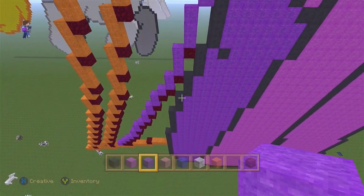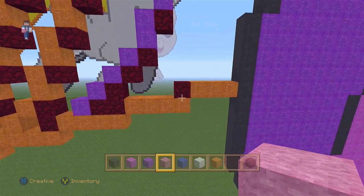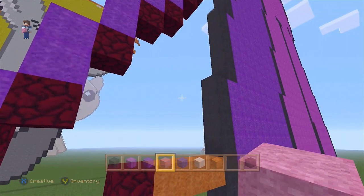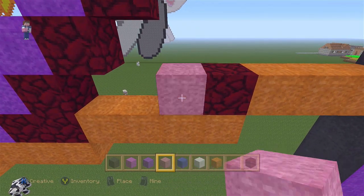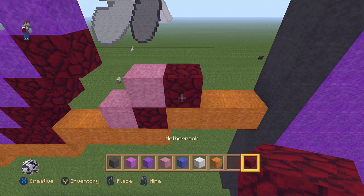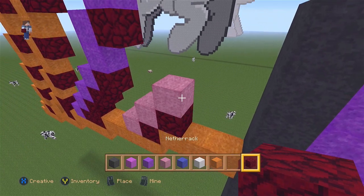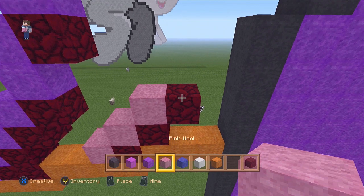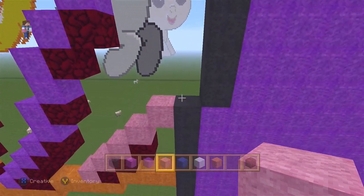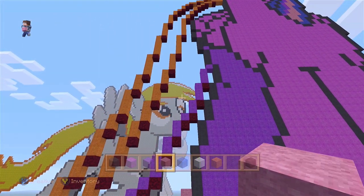Now let's go back to the bottom. Right here next to the nether we'll be using the pink, replacing five blocks but one block each. Two blocks going up. Now we're done with the tail — I want to remove all the nether bricks and fill in with the colors.